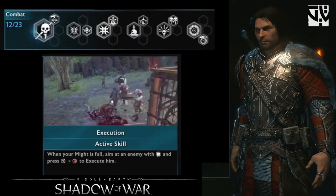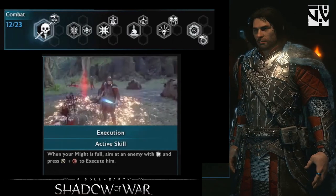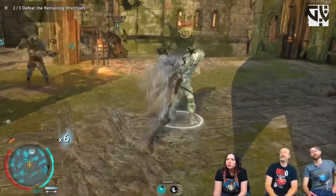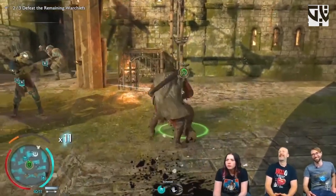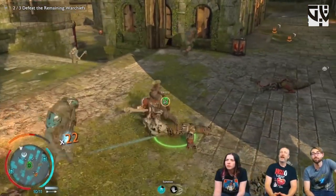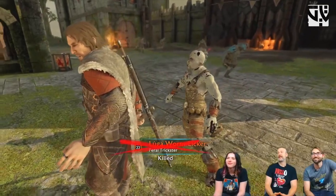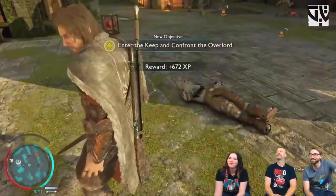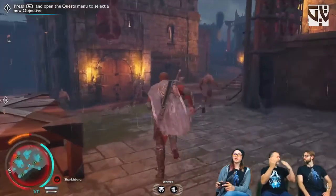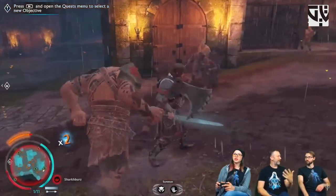Might is something new to Shadow of War. In the map, when you see the bar above the map, that's the might bar. The might bar increases as your hit strike increases, so when your might bar reaches half or more you will be able to do level one executions. When the might bar is half, you can store that might and use it anywhere else.